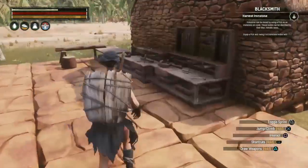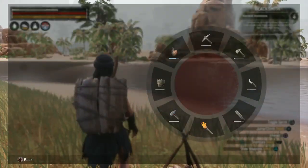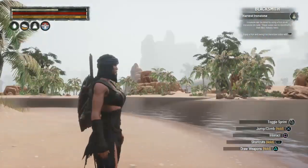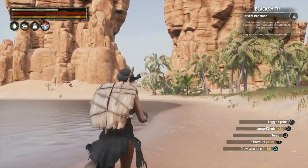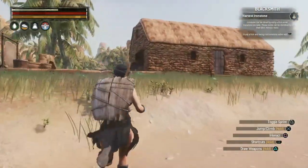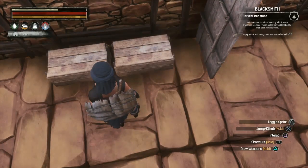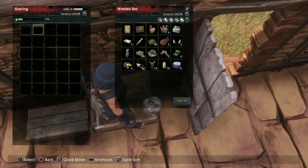Now we have some armor and we need to go look for some ironstone. Starting from the twin sentinels — the iron nodes start to appear there. It will be a little bit dangerous, but before we leave, Starling cannot leave on an empty stomach.